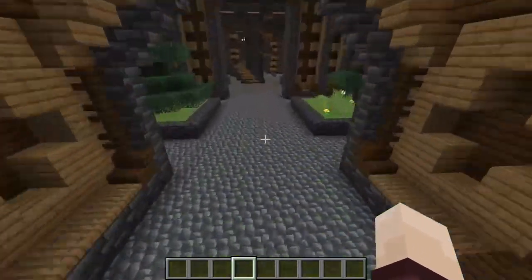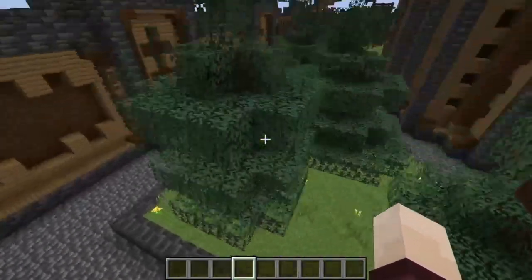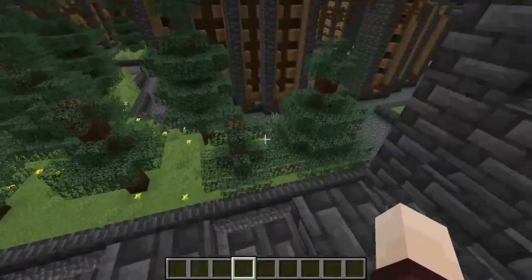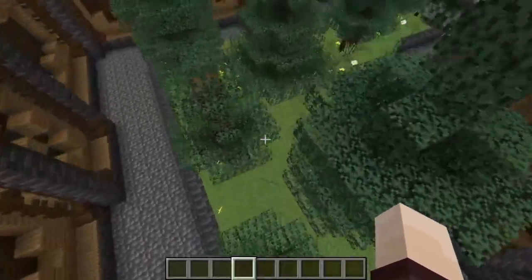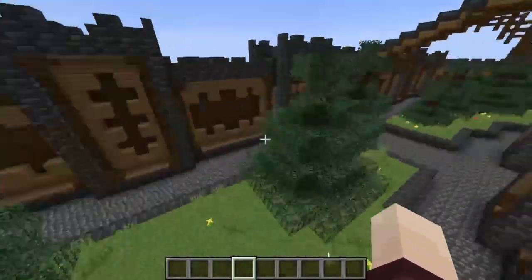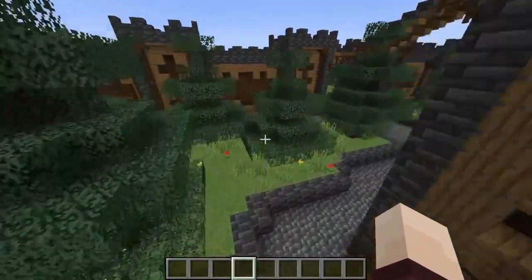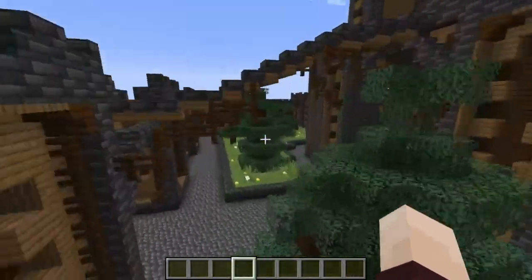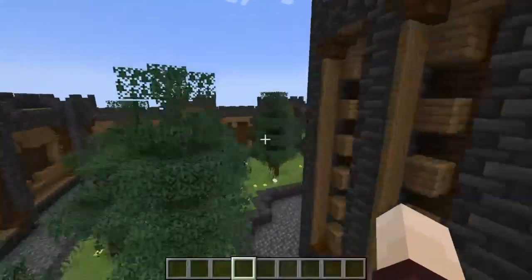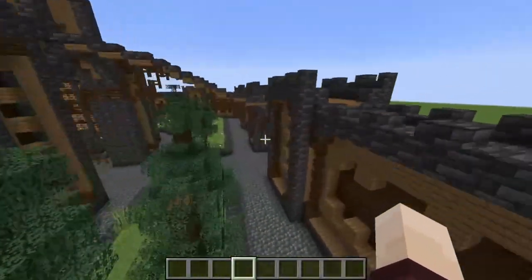Let's go inside. I didn't do much with the cobbled deepslate floor — just sort of nice, I guess. But I did make some little forestry areas, just to give it a bit of nature, because it's a library — knowledge, people are smart, they don't deforest everything. Which they do anyway. But in this idealistic society, they actually let some trees, which, you know, help us live.